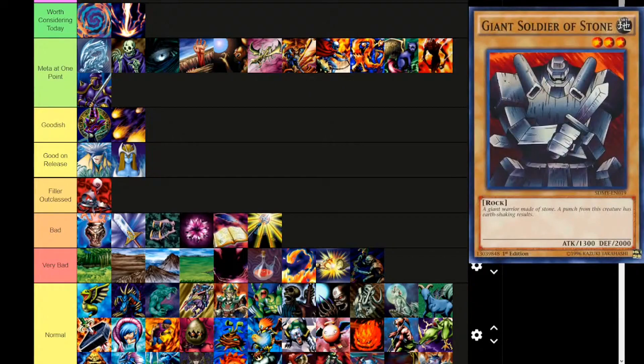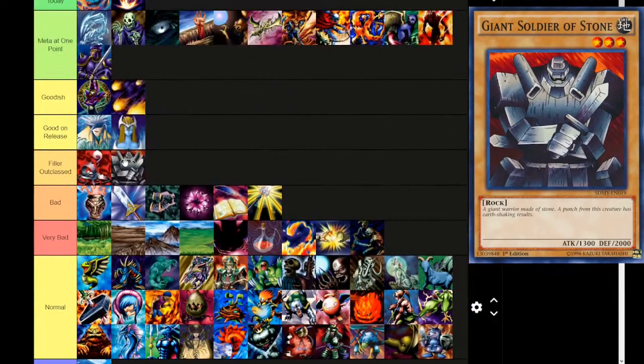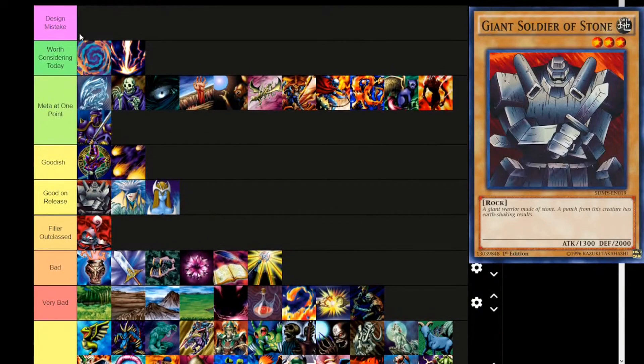Except for Giant Soldier of Stone — this card is ridiculous. Earth attribute, level 3, rock type. 'A giant warrior made of stone. A punch from this creature has earth-shaking results.' 1300 attack, 2000 defense on a level 3. This card is really good — it's better than the level 4 Aquamador, better than Mystical Elf. This card is crazy strong for being a level 3 monster, and I actually think this is a design oversight — the card is just way too strong. I don't want to put it in Design Mistake because that's just ridiculous, but it's crazy.